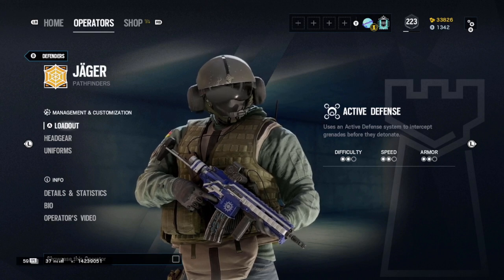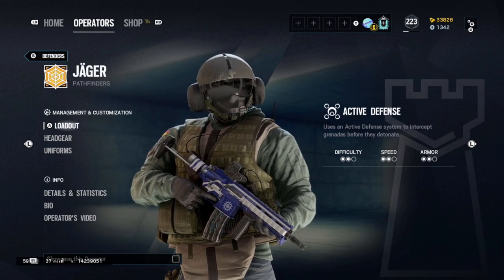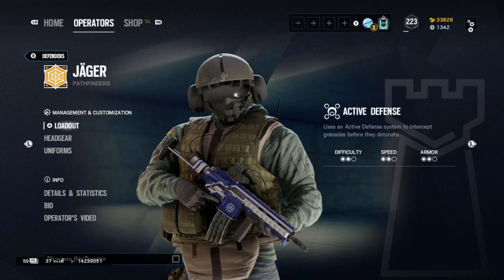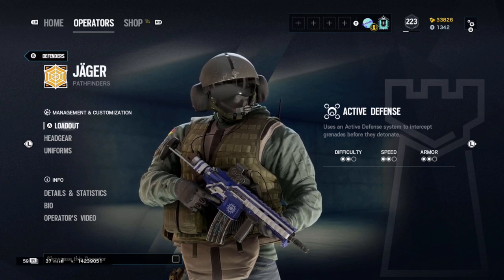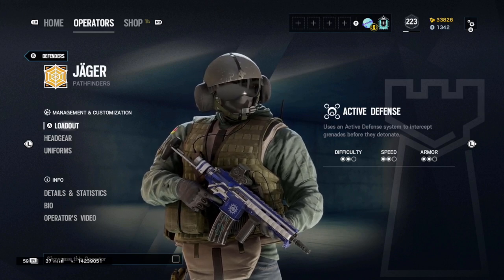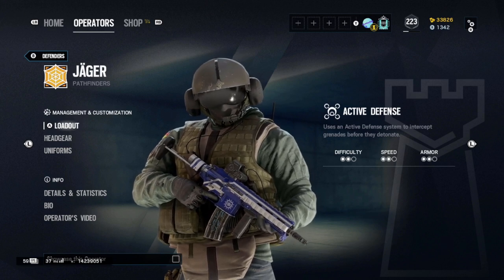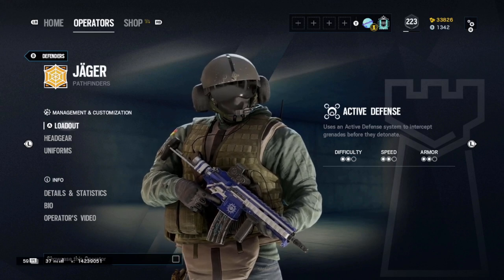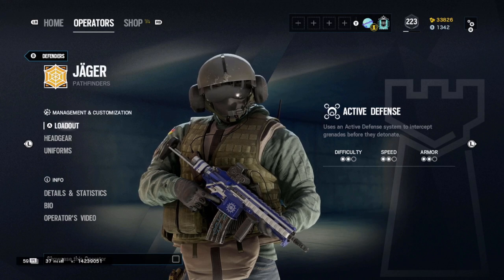Jäger has a 70% pick rate, and that is the only downside of picking him — he's one of the best and easiest operators to learn, but it may be difficult to pick him before someone else does. He's picked by pros, intermediate players, and beginners alike, so securing him isn't always easy. If you're looking to dive straight in as a beginner I'd recommend getting Jäger first, but if he gets picked, there are always the other operators on this list. Regardless, Jäger is still a great beginner's op.